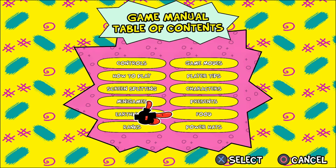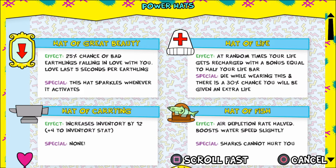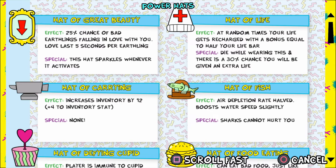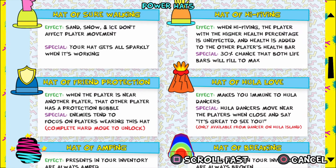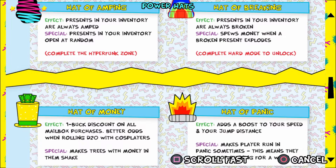With the hats, a really easy way to check all the requirements is to go to the main menu, then Game Manual, then Power Hats — you can see all the requirements there. The vast majority require you to complete the game on normal or hard. When you collect the final ship piece and go to Funkatron, you'll get a choice of hats to unlock. Hats without any red note underneath are possible options when you complete the game on normal. Others will tell you specifically what you need to do — for example, Hat of Amping requires completing the Hyper Funk Zone, and Hat of Braking requires completing hard mode.